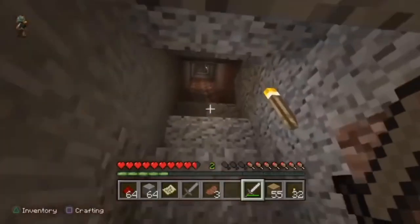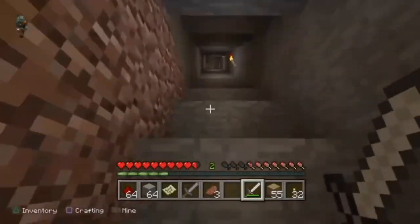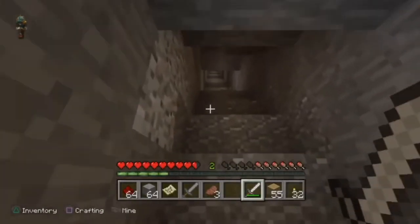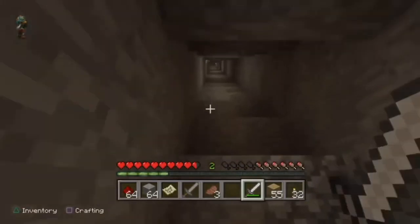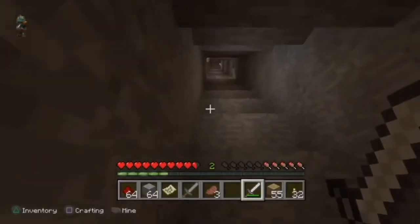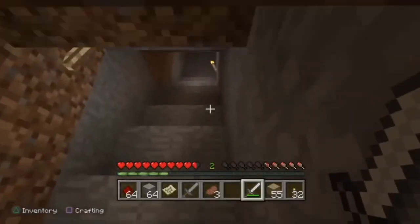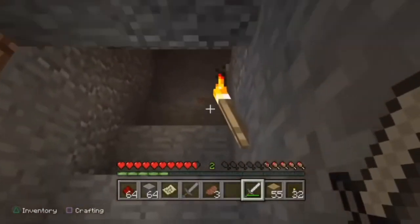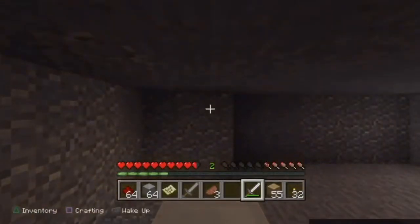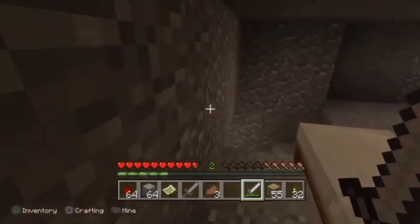That was basically the whole thing. Now I just gotta go back up here — this is the worst part. I really wish they actually added elevators. Water elevators are still too slow for me. Nether elevators and creative mode are actually faster because in survival mode you have to wait like a three-second delay, but in creative you just get sucked in immediately.